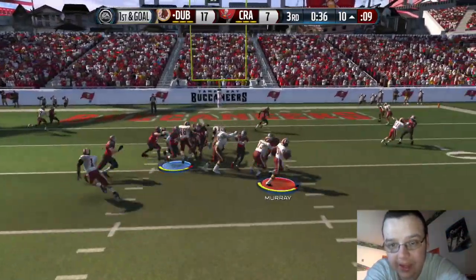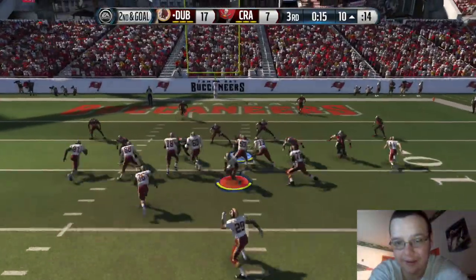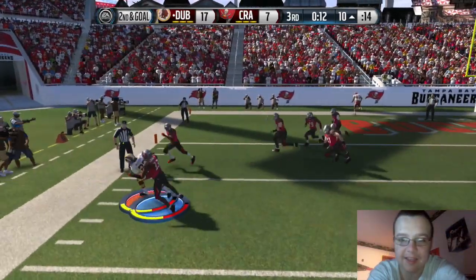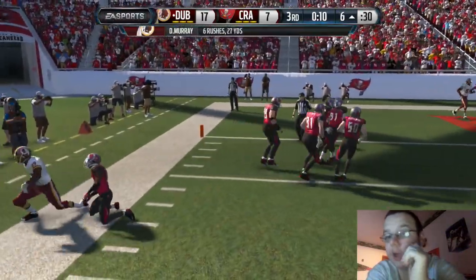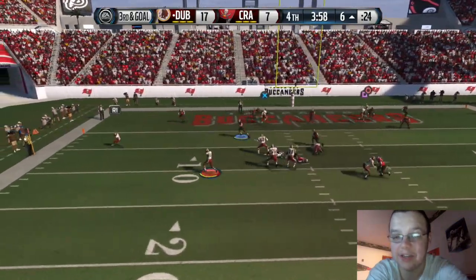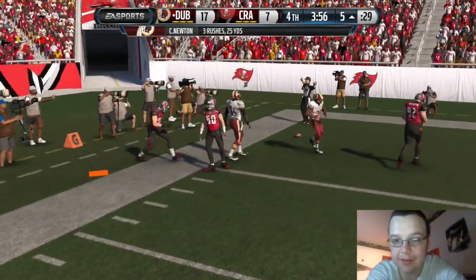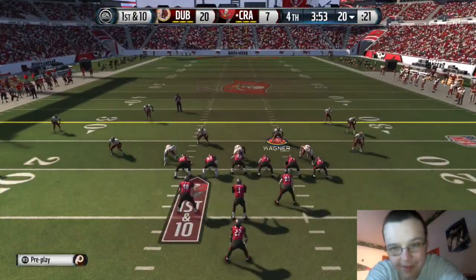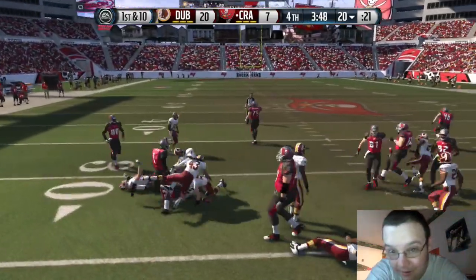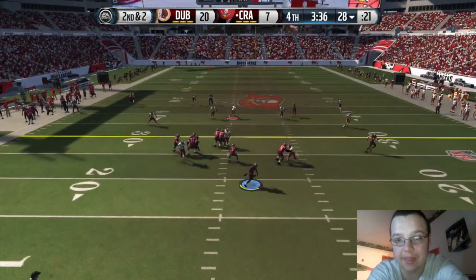First and goal — we do the read option again but the runner didn't juke inside like I wanted, went outside instead. The block can't be held any longer — hold it one second more and it's a touchdown. EA Logic kicking in, I wanted to go outside but my controller seemed possessed. It's whatever — we end up going up by 13. That's two touchdowns he needs to beat us now with only three minutes and twenty seconds left.